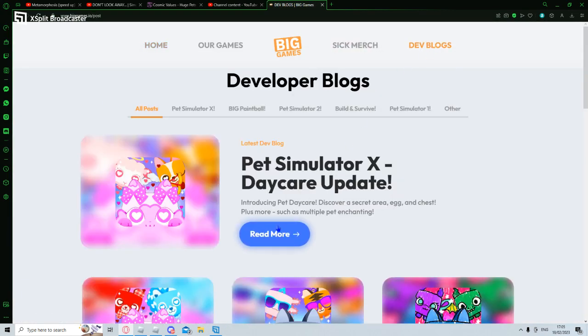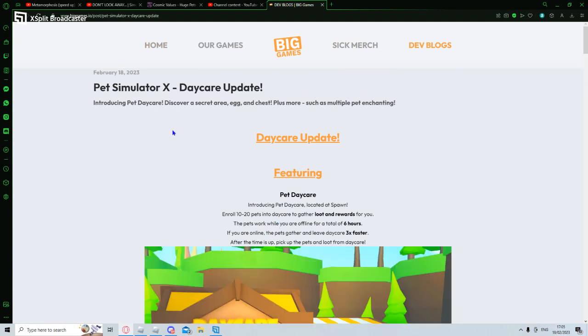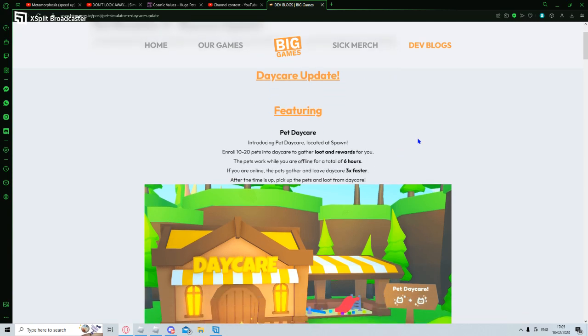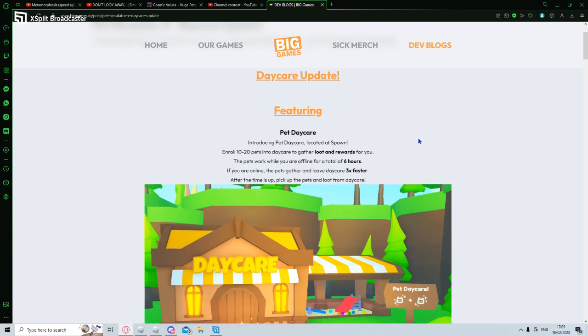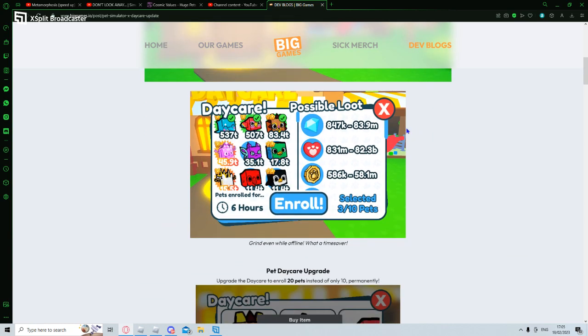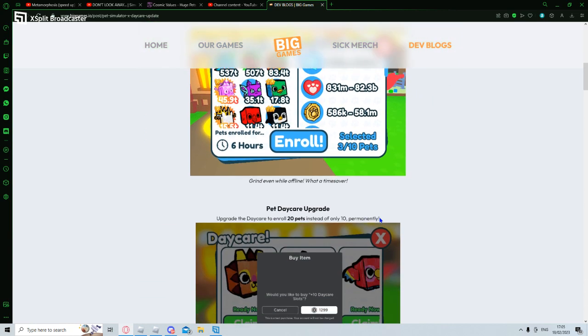DevBlog time. Pet Simulator X Daycare Update - introducing Pet Daycare located at spawn. Enroll 10 to 20 pets into daycare to gather loot and rewards for you. The pets work while you're offline for a total of 6 hours. If you're online, the pets gather and leave daycare 3 times faster. After the time is up, pick up the pets and loot from daycare. Grind even while offline - what a lifesaver.